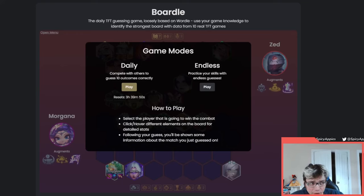Today we're doing something a little different. If you know what Wordle is, this is a similar concept called Bortle - it's a TFT version of Wordle. It's going to show you two boards and you have to guess which one of those two boards wins the fight. You can hover over certain parts of the board to see what resources they have, and maybe even stats on units.